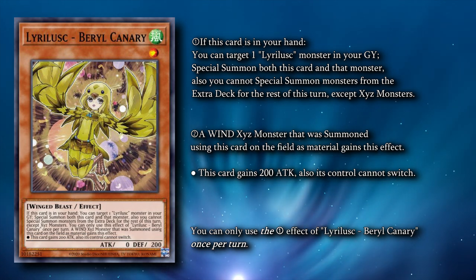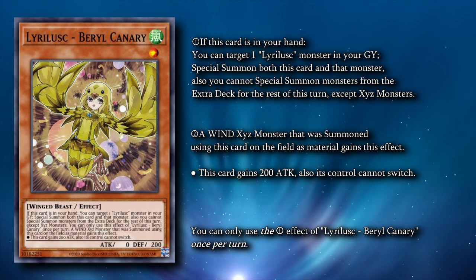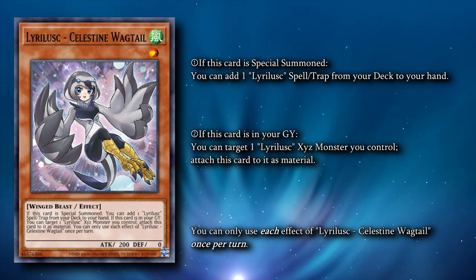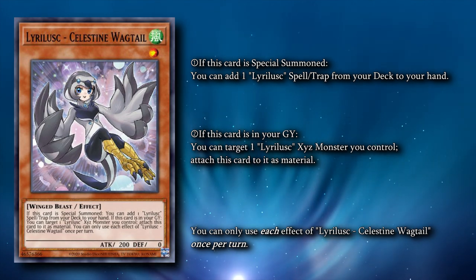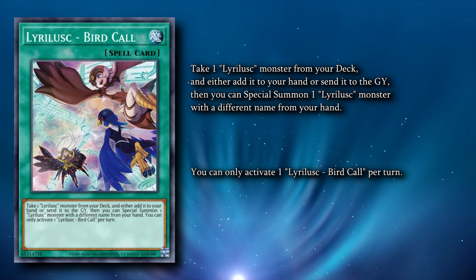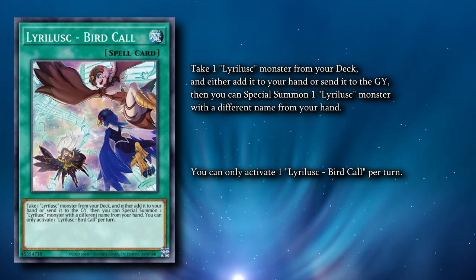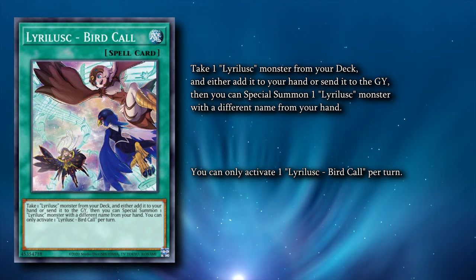Leerlisk Sapphire Swallow can special summon itself and another level 1 Winged Beast monster from your hand if you control a Winged Beast monster on the field. This is another effect that can potentially prop Cobalt Sparrow's effect. Leerlisk Barrel Canary is usually what we end our combo on. Barrel Canary can special summon itself by targeting a Leerlisk in your graveyard, then special summoning itself and the targeted monster. We want to wait till the end of our combo to activate this, because once it's activated, you are locked into only special summoning XYZ monsters for the rest of the turn. Leerlisk Celestine Wagtail is similar to Cobalt Sparrow — can't special summon itself, but if it is special summoned, you can add a Leerlisk spell or trap from your deck to your hand. Our target for this is one of the craziest archetypal searches I've ever seen printed in this game — Leerlisk Bird Call. Bird Call is insane. It lets you take a Leerlisk monster from your deck and then either add it to your hand or send it to your graveyard, then special summon a Leerlisk from your hand with a different name. Bird Call really does it all for you — it's a combo extender, combo starter, and consistency boost all in the same card.